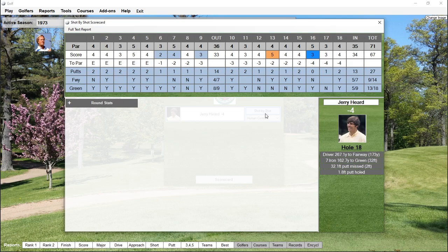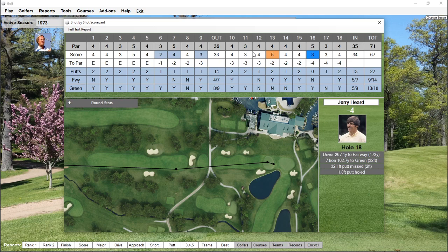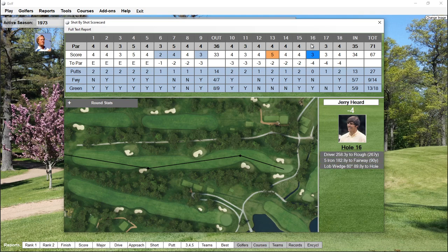4 under — a pretty good round. We played very well on the front nine. We didn't make any substantial putts on the back nine, but hole 16 was a total gift where we holed out from the fairway — that's what's great about this game, sometimes the unexpected things happen. All in all, 4 under 67 — a pretty good score for Jerry Hurd, a 1973 player on Midlothian Country Club. Hope you enjoyed watching. Thank you for checking out our site, and we'll see you soon. Bye-bye.